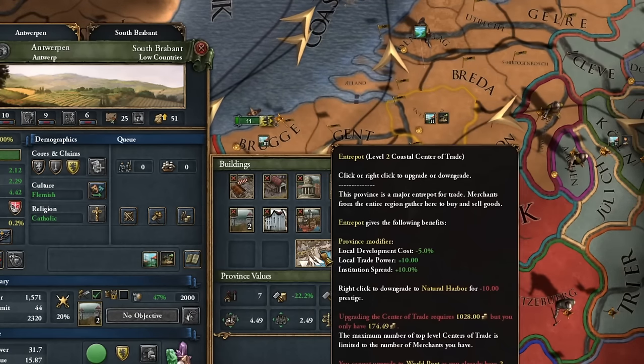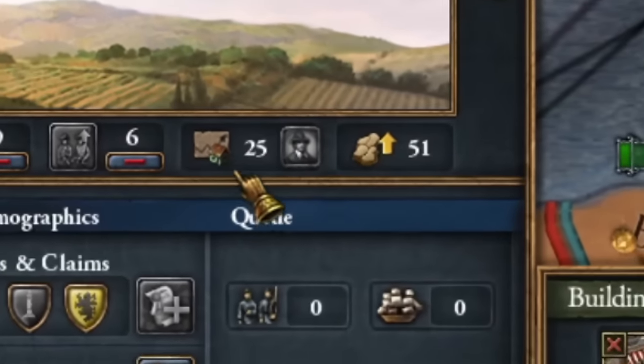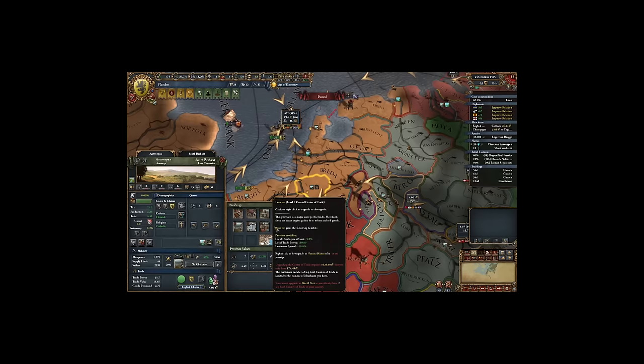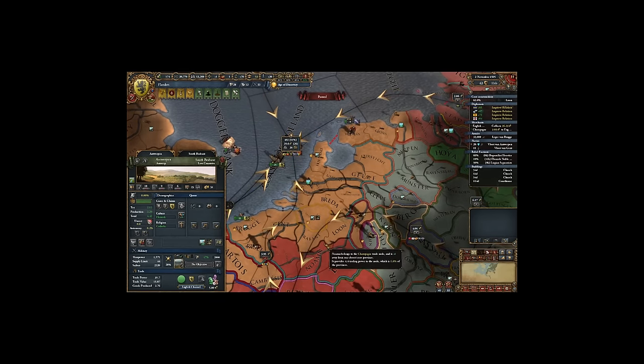Many people have been asking how to expand these ports. Basically, it's quite easy. For level 2, we need 10 province development points and 200 gold as a base. For level 3, it's 25 province development points and 1,000 gold as a base. It's probably available in some DLC — if anyone knows, they can write a comment for those who can't find it on Google.